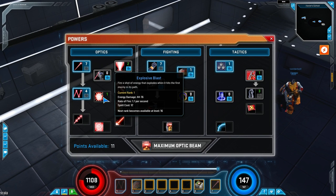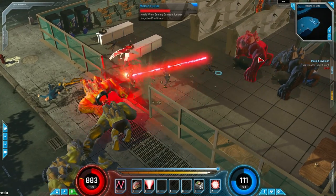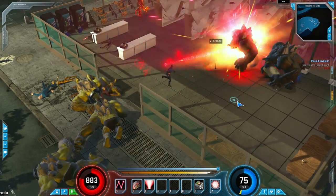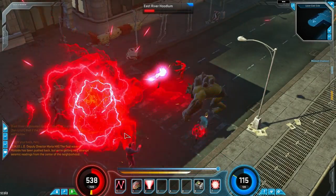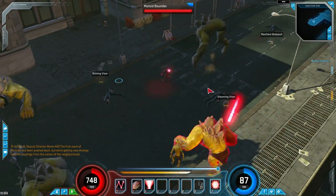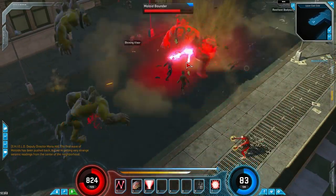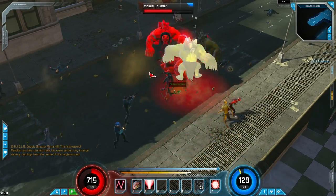The next ability is Explosive Blast. This skill's defining characteristic is that when you shoot an enemy, your blast explodes and does splash damage to all the enemies around it. This is honestly a skill I can't recommend. Ricochet Blast is already doing damage to surrounding enemies through bounces, and unlike Explosive Blast, the ricochets can travel much farther distances, so I wouldn't put any points here either.